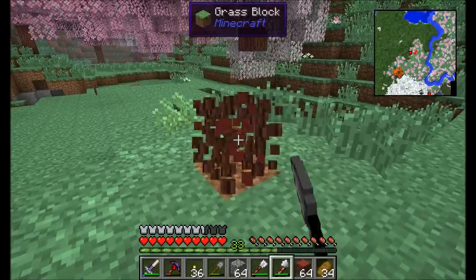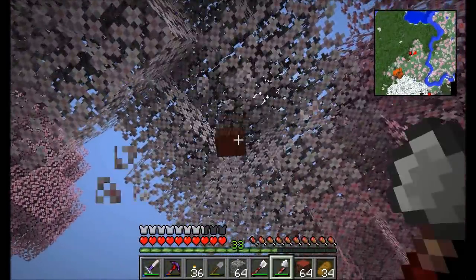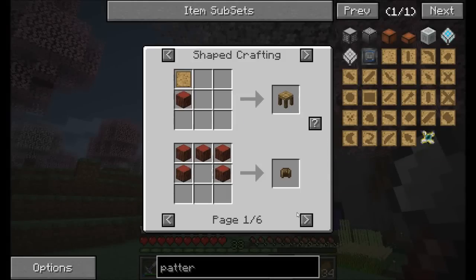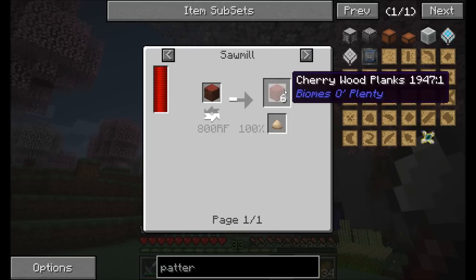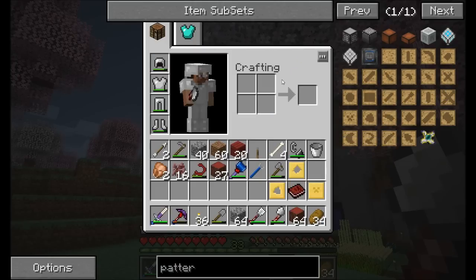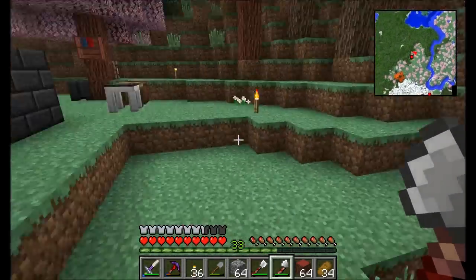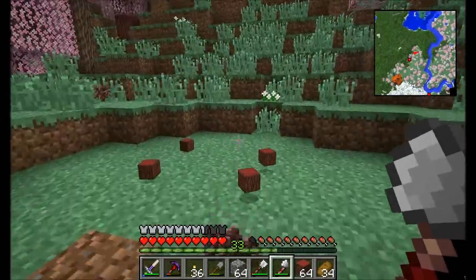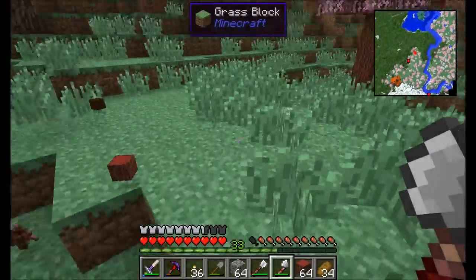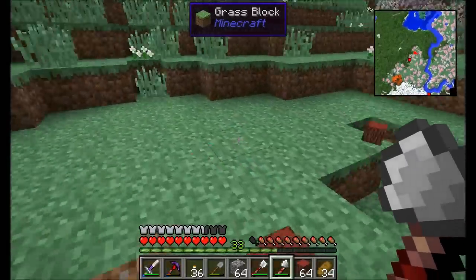There's so much stuff I want to get done — so many things I want to try out. Now I have plenty of wood. One thing we can do with this too — the sawmill works. I should make a sawmill at some point. I've done a pretty nice job clearing out some of the terrain right around my base. I'll be back in a few minutes when we're ready to move on to the next step.